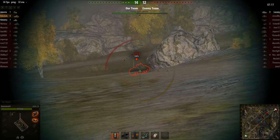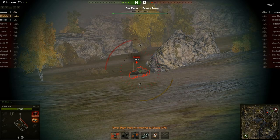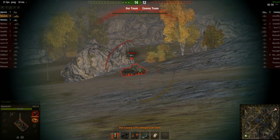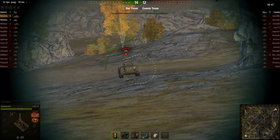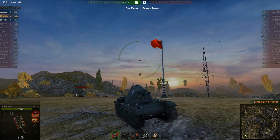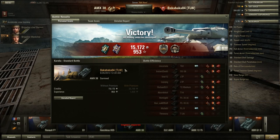Oh, one more enemy wants to come after me — yes he is! Aimed high, we're immobilized, bounce off. Penetration, one of our tracks is damaged. Penetration again — I'm going to be able to damage him there. And there we go — armor is destroyed, five kills! Not bad. Got steel wall and cool headed — pretty good medals.